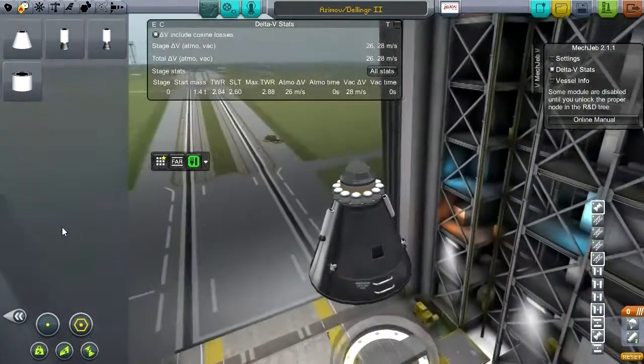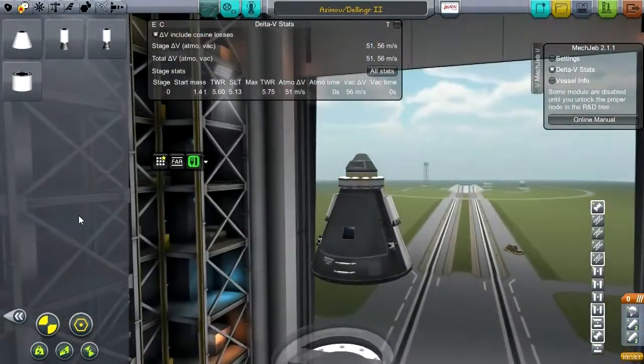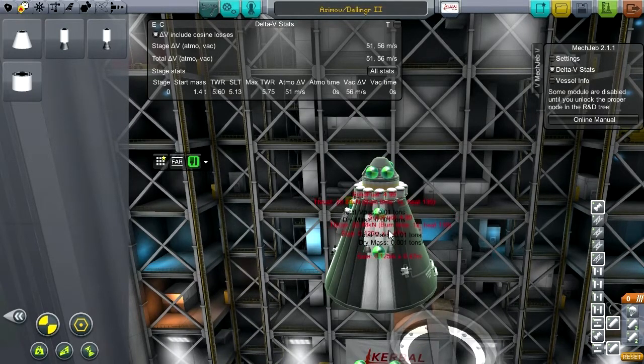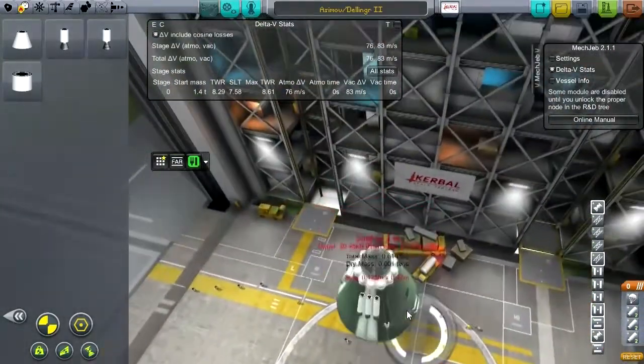So let's get symmetry back using alt — got to use alt, otherwise you're going to lose the right sizing. I could use the launch escape tower, but really in this case that wouldn't be good for numerous reasons. First of all it would be extra mass. But second of all, these little SRBs could be multi-purpose — they wouldn't only be a launch escape system. They could also help us return from orbit.